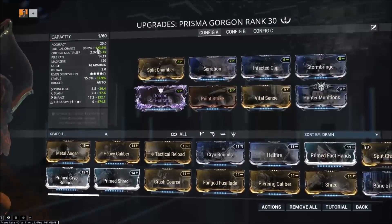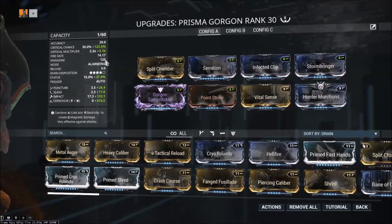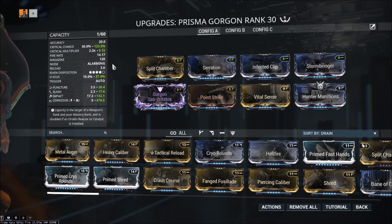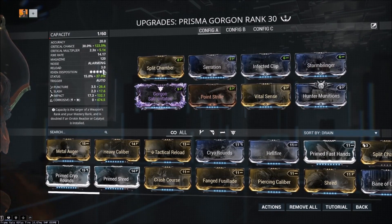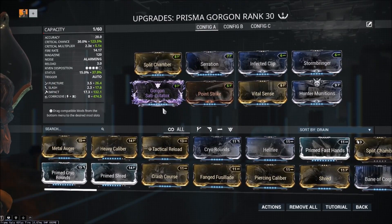100% Hunter Munitions because you do have over 100% crit chance, so you do want to do that. This is a 120-round magazine with a fire rate of 14.17 — pretty damn solid. It reloads a little long, but honestly the fact that you don't have to reload this gun that often with how efficient it is makes it really nice.